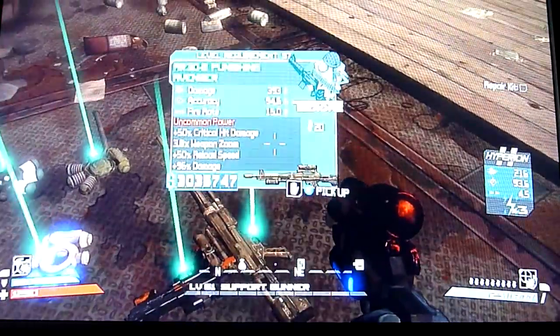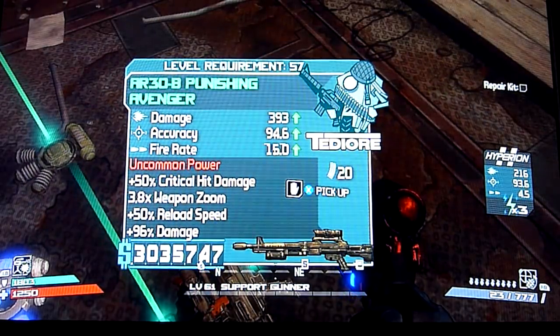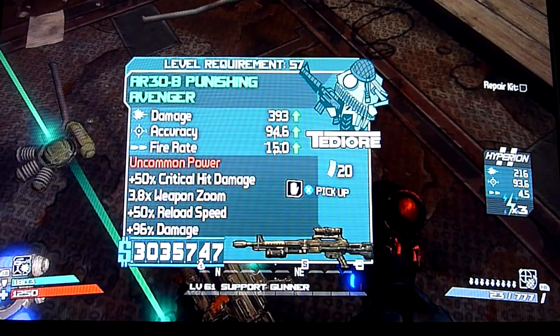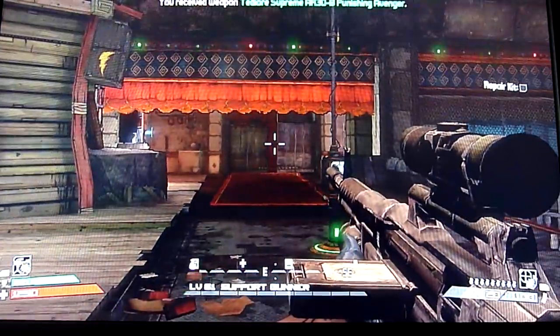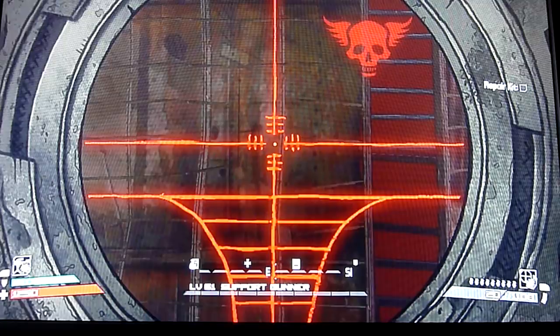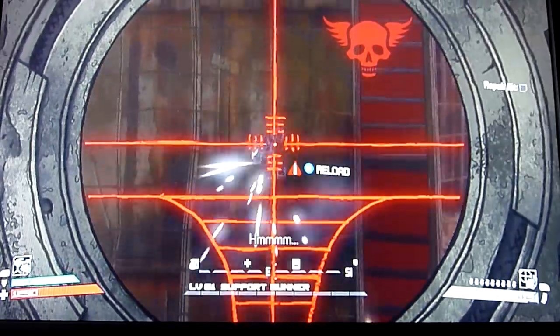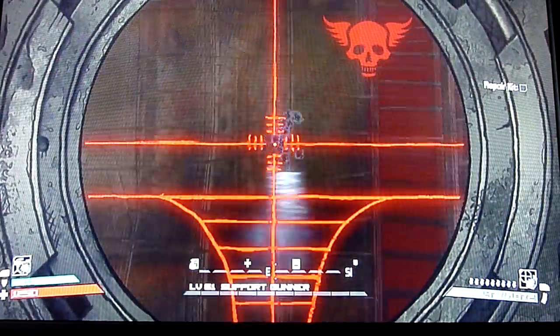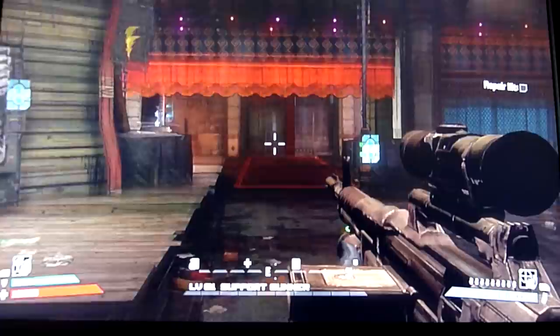Next is the TDR Avenger, a very, very powerful assault rifle with decent accuracy and fire rate. The special ability 'Uncommon Power' gives plus 50% critical hit damage, and the other ability gives you ammo regeneration. The other thing about the Avenger is that instead of being automatic, it's actually a single shot — so you have to press the trigger every time you want to fire. With a 15% fire rate, if you're quick enough on the trigger you can fire it quite quickly, and it's got a decent reload.